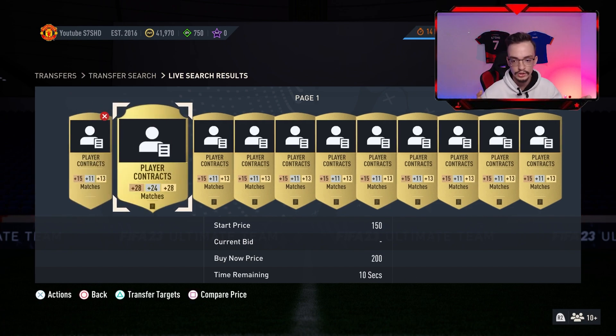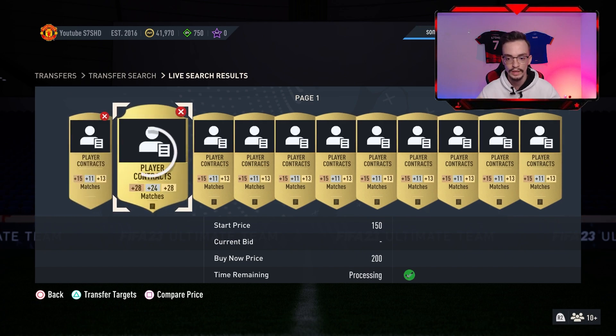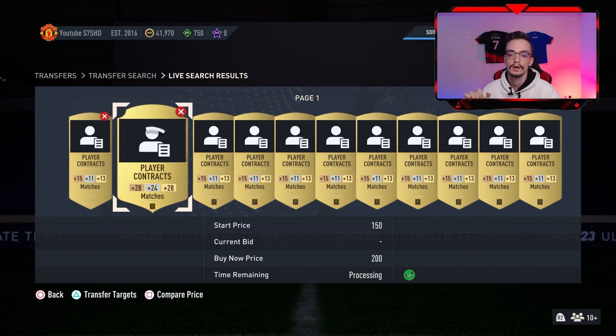Here you can see two types of Gold contracts. This one is a Rare Gold contract, and this one is a Normal Gold contract. The Normal Gold gives only 13 matches to your player, but the Rare Gold gives 28 matches — and the price is the same. If you use a Gold contract on Silver players it gives 24 matches, and on Bronze players it gives 28 matches.